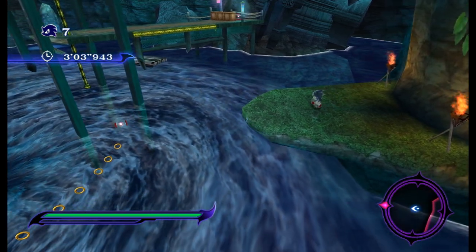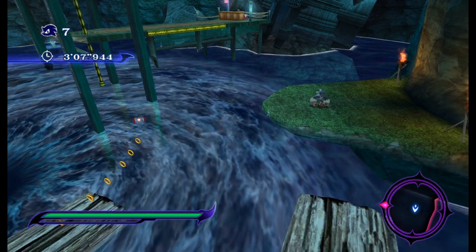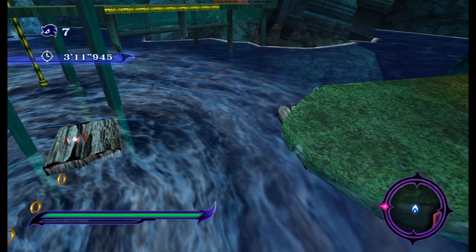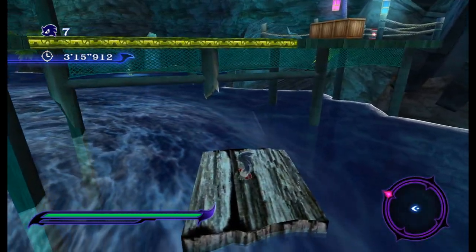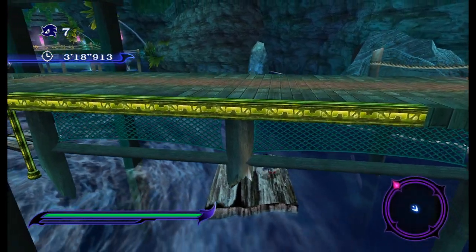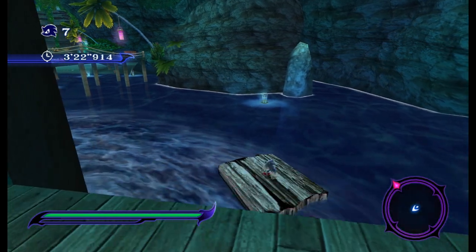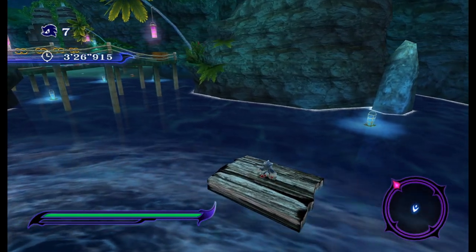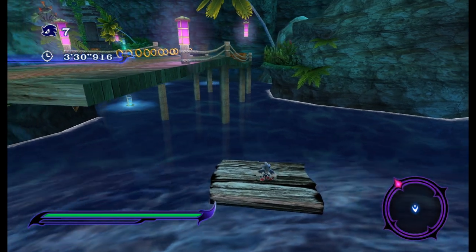You pull the Knuckles — good old Knuckles the Echidna. You can fly, you know. You can glide. I did it! I landed on a piece of wood, or at the very least on the edge. Am I safe here, I guess?